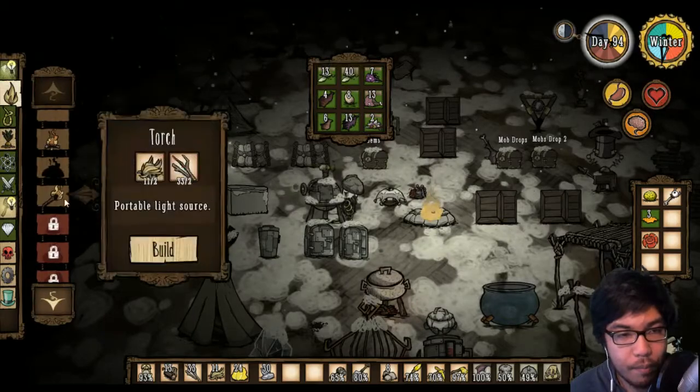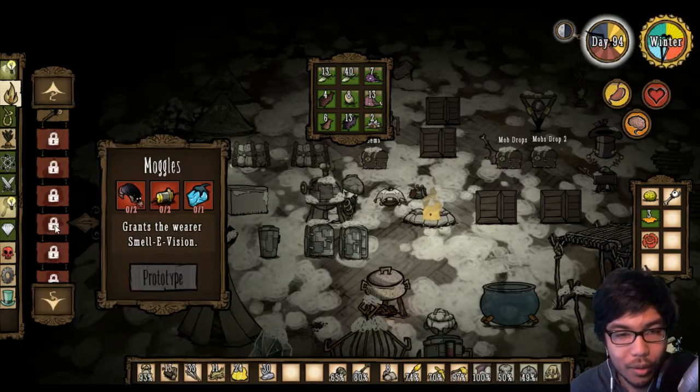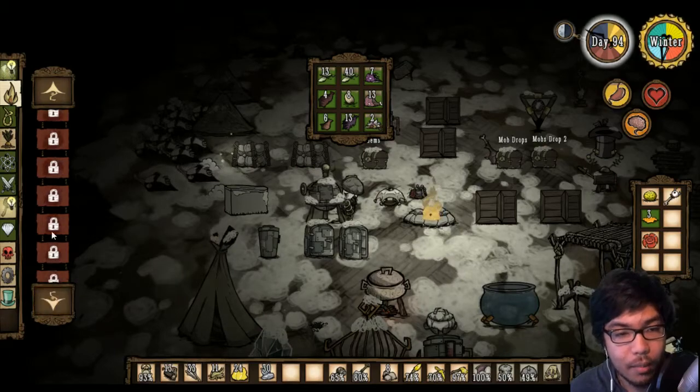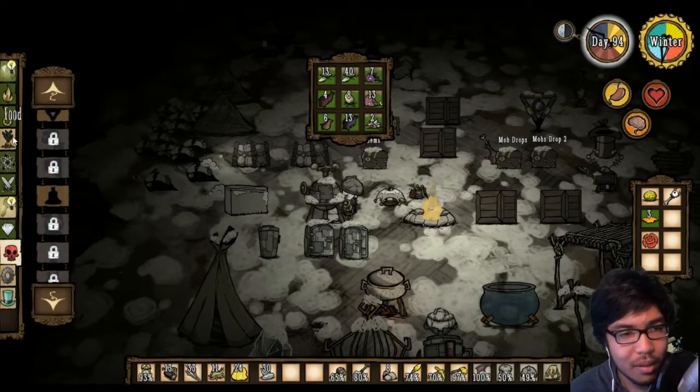Let's check this out - let's go to fire, or light rather. Endothermic pit, regular fire pit, minor hat, moggles - we didn't want to make those. One-day pumpkin lantern, regular lantern, part of the mod. And here it is - the deluxe fire pit. It requires 14 stone, that's insane.